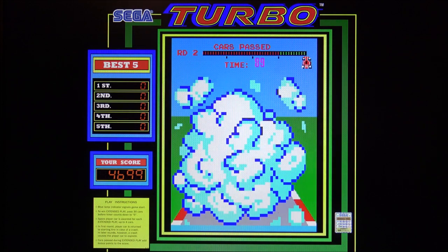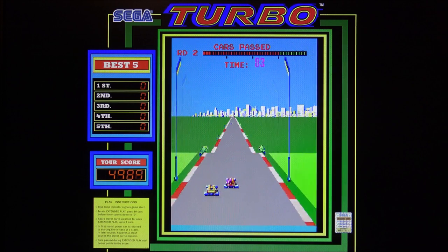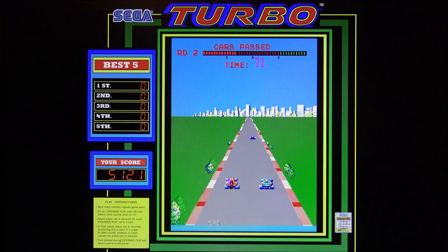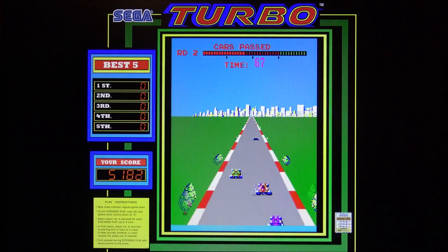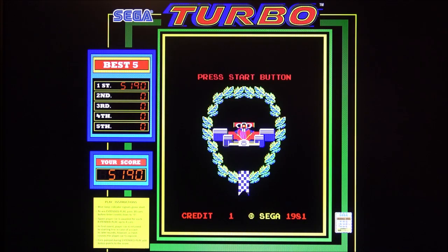Ça rappelle Monaco GP — vraiment très belle borne. Et puis bien sûr, le traditionnel cockpit, la grosse borne où on pouvait être vraiment en totale immersion devant son volant. Une borne vraiment très, très classe, très originale, avec cet écran vertical 20 pouces qui nous donnait de très beaux graphismes. J'aimais bien aussi les petites jauges de température et d'huile de chaque côté du volant, qui s'allumaient le soir — ça apportait pas mal de réalisme. Et puis ce shifter en bois, ce levier de vitesse en bois, vraiment très classe. Bref, on peut dire que ce Turbo était révolutionnaire à son époque, de par son immersion et sa technicité.